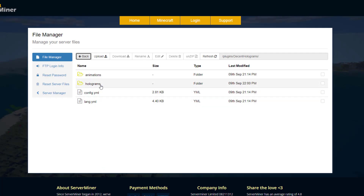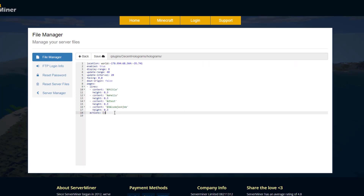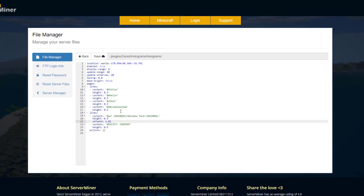Here we are on the ServerMiner control panel. As you can see there are a couple of folders and files. If we go into the holograms folder and then into serverminer we can change this up a bit. At the top we've got the location, enabled, the range, the update range, who it's facing, and then the pages and lines. We're going to create a new line — put a hyphen, lines, then a colon — and underneath paste the content we have. We'll change it to creeper to show you the difference, set the height to 0.5, and copy and paste some other stuff. There's some text with an animation and an offset — the best way to do this is by copy and pasting the pre-existing one and editing it as you like.